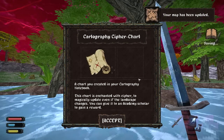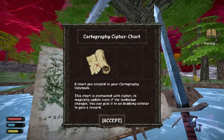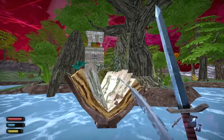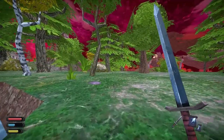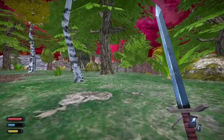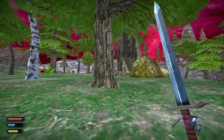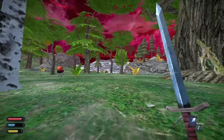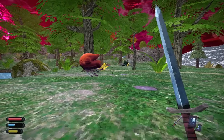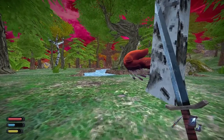I've got this map book right here — our map has been upgraded, we've created a chart in our cartography notebook. This chart is enchanted with a cipher to magically update even if the landscape changes. Basically, because the islands are constantly orbiting and changing their configuration, any type of cartography is incredibly difficult. One mage has created something like Harry Potter's moving portraits — a map that shifts along with the actual realities of the universe by creating magical anchors.